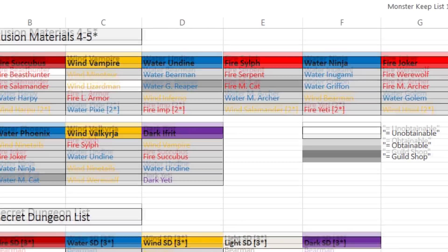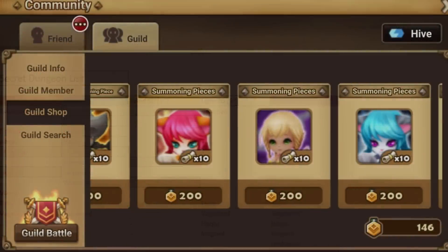In the dark gray box are the guild shop monsters, and they cost 800 points for one. Are they worth it?